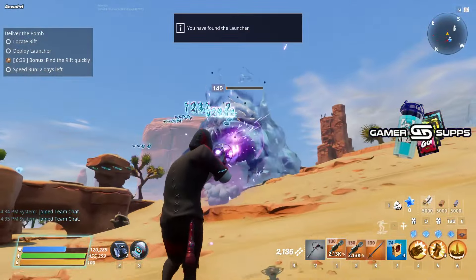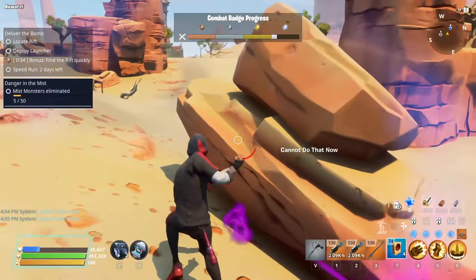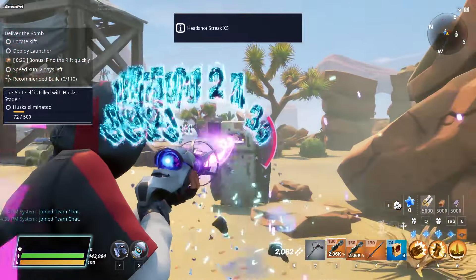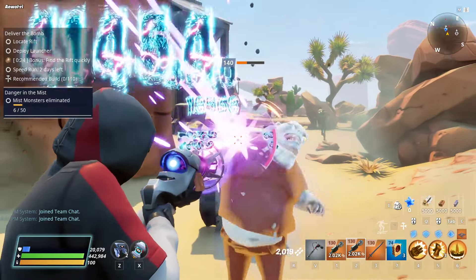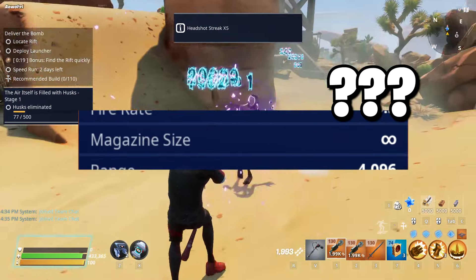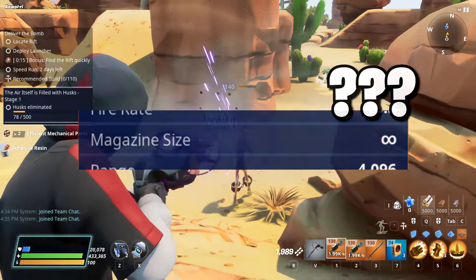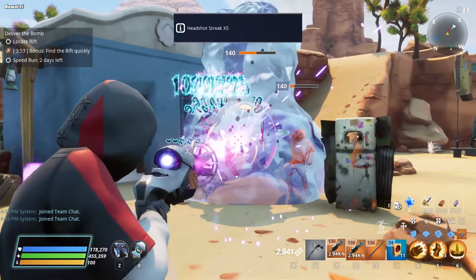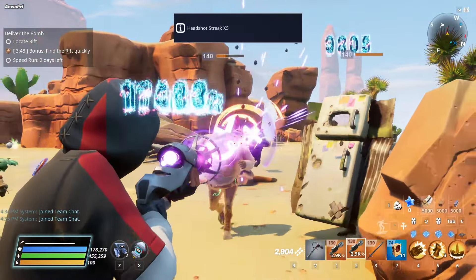The Shooting Star is like one of the weirdest weapons to ever be added into Save the World. In my opinion, it feels like using a weapon that overheats, like the sci-fi set weapons, yet it has perks that don't really parallel with the weapon itself. The stats don't really make sense. The magazine size stat is infinite, which can be misleading because people will think you don't have to reload and just hold until you run out of energy cells, but you overheat instead.